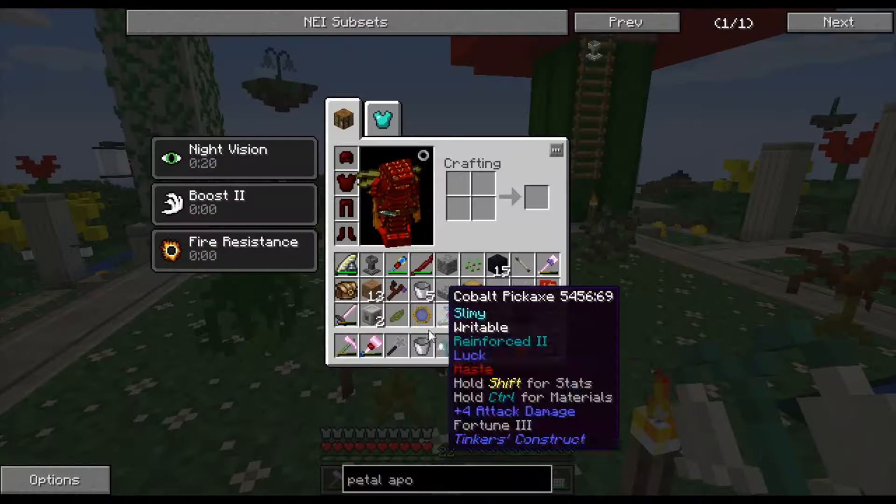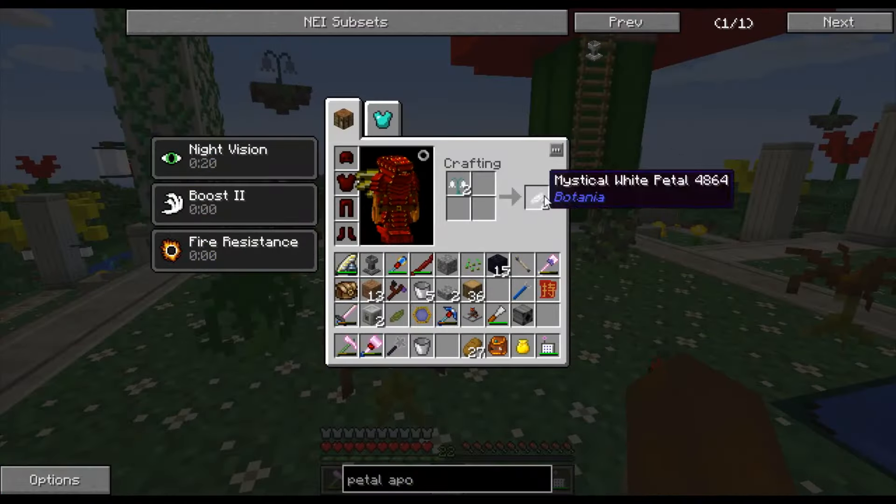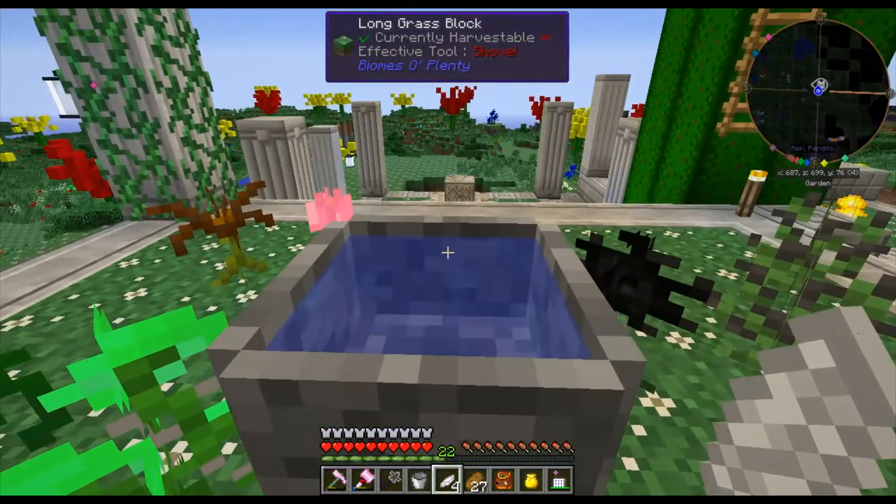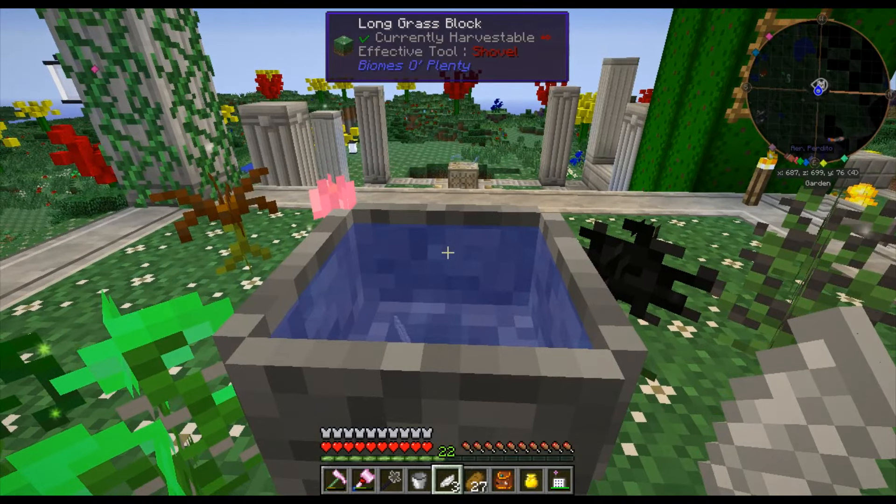As an example, I'm going to make a Pure Daisy. A Pure Daisy is made by taking two mystical white flowers and crushing them to make four mystical white petals. Every flower turns into two petals.